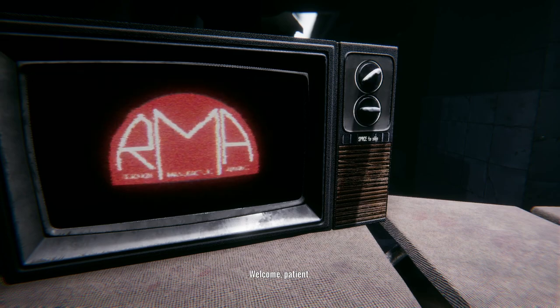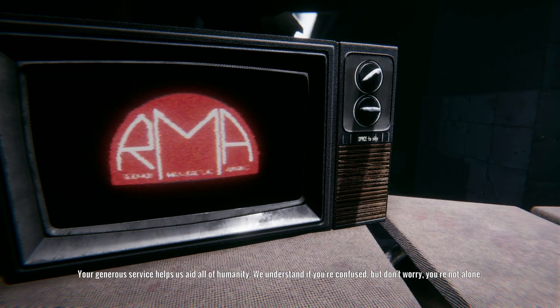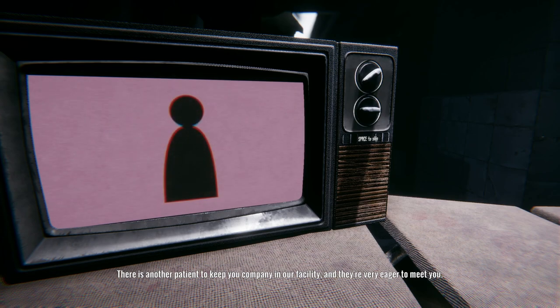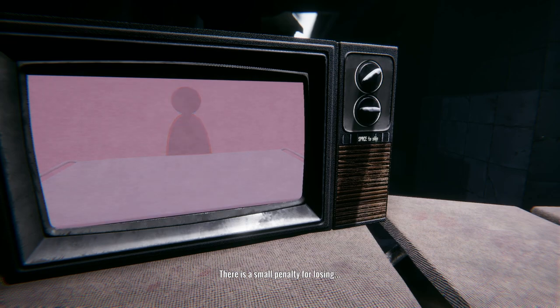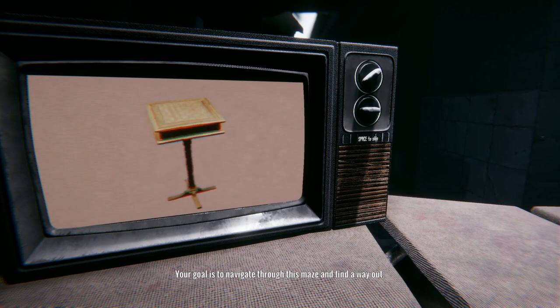Welcome, patient. All of us here at the Raymond Mitchell Association want to thank you for your participation in our limb regrowth program. Your generous service helps us aid all of humanity. We understand if you're confused, but don't worry, you're not alone. There is another patient to keep you company in our facility and they're very eager to meet you. All we ask is that you play a game of chance with your new friend to determine the effectiveness of our procedure. In the following room you will see a game board representing the maze in our facility, with the human statuette representing you.